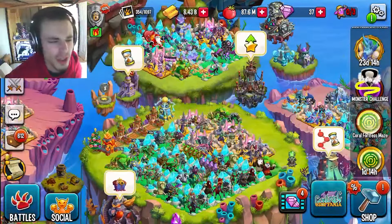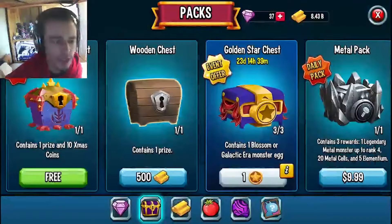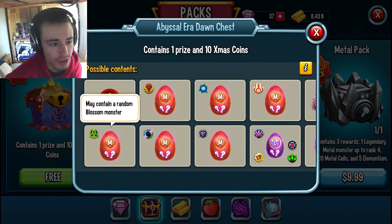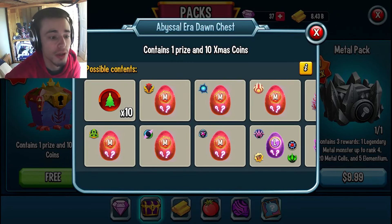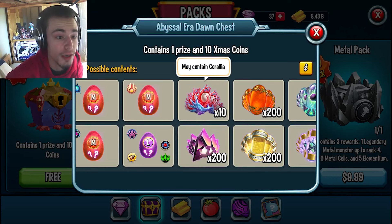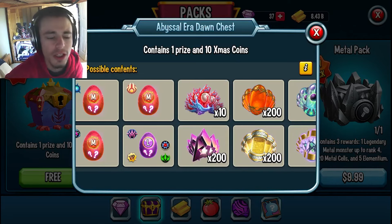We are going to be going over how to get Abyssal Era Dawn Chests because you can get a ton of great stuff in them, including Mythics. You can get them up to Mythics in the Blossom Era, which is pretty recent. There are some really great monsters in these, and you can also get Xmas Coins and the very important rank-up material Coralia, which can be used to rank up your brand new Abyssal Mythics.